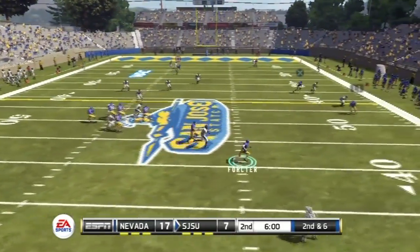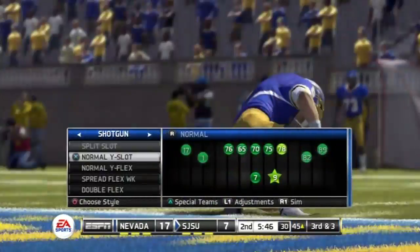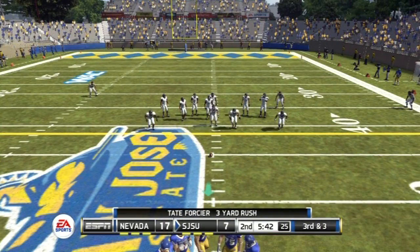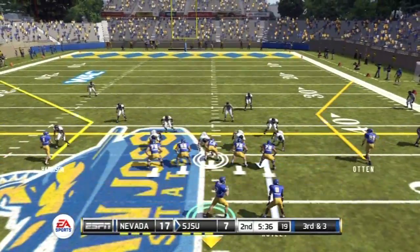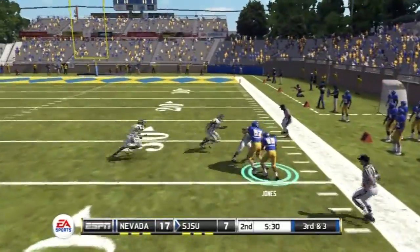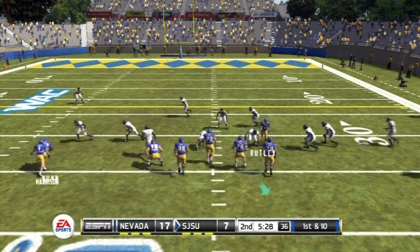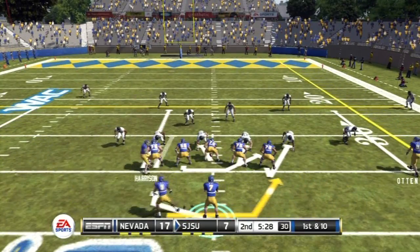Forcier's running on a play action and doesn't get sacked because he ran — but look, Tate Forcier is injured again. I kept him out of the game for a little while, but the drive I had him out it was just one play when Faulkner scored the touchdown on the smash play. It's not looking good for Tate Forcier. He was unfortunately out the rest of the game, and the indication of how long he'll be out should come up soon.